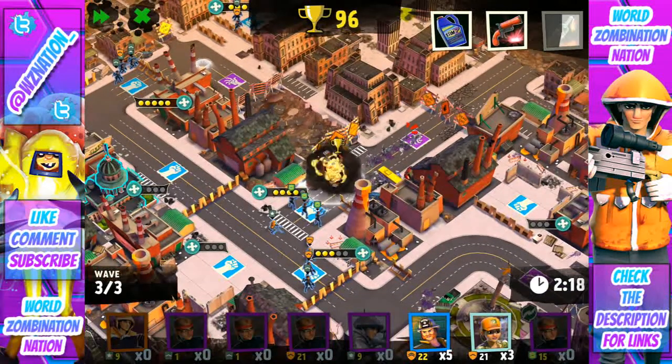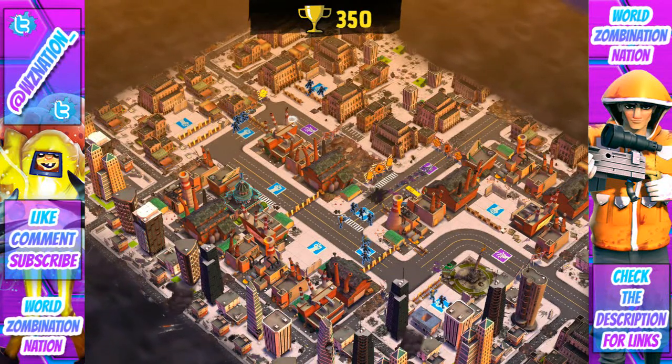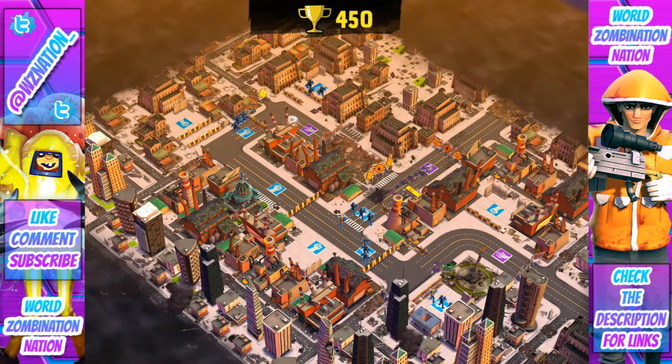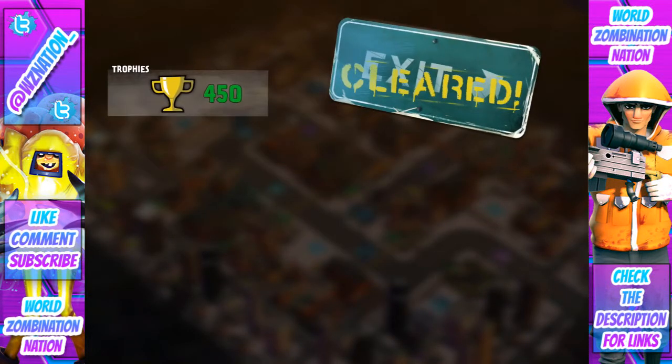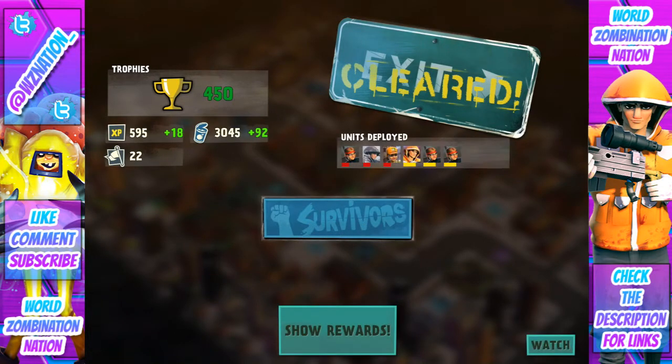As you can see, the Commandos take out anything that gets close and give the Bus Saw plenty of range. There aren't too many drones coming out this wave, which is a bit unusual. But that's pretty much the Commandos in action — nothing too crazy. You've seen me use these plenty of times before so you get the gist. Thanks so much for watching, I hope you enjoyed this video, and I'll see you guys in the next one!